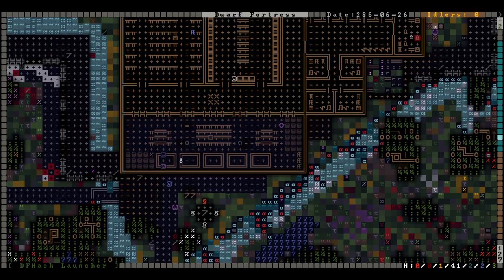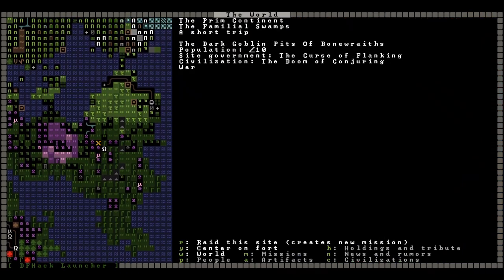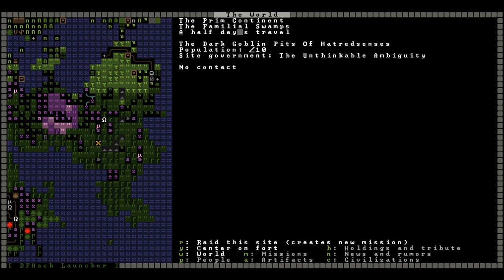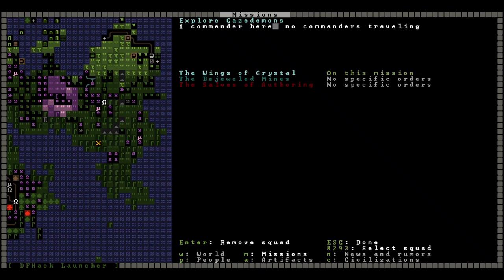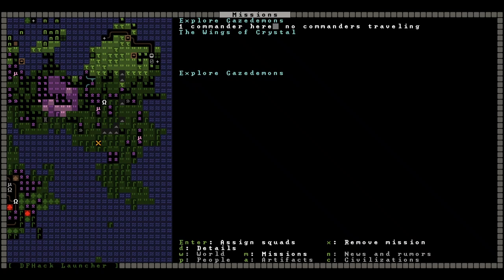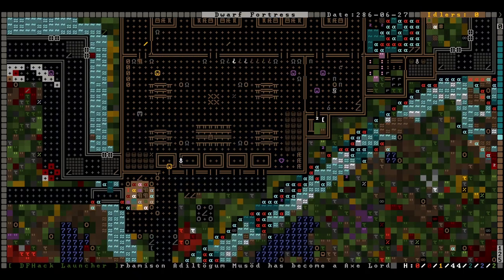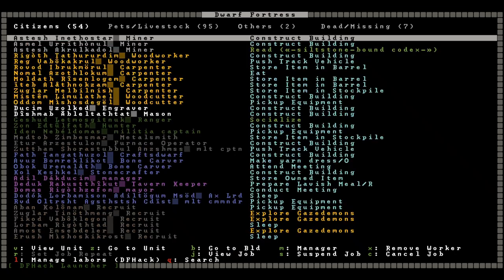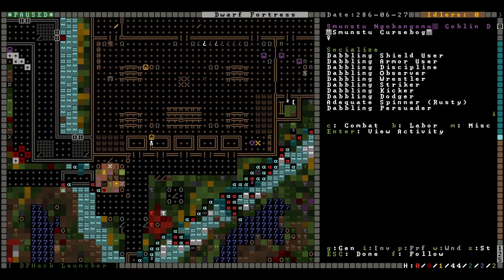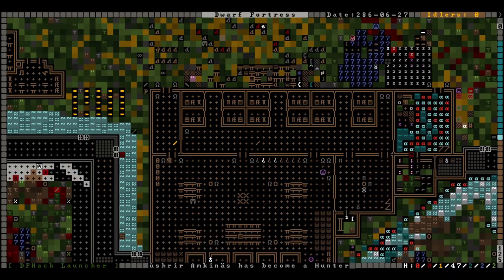There doesn't seem to be anyone there for us to kill now. Less than 10 can be zero I guess. Bone wraiths - as long as we're doing this, let's focus on sites that have stuff for us to steal. Send the Wings of Crystal to explore Gaze Demons - there is at least a book, and we can always use more reading material. Is that goblin our only visitor right now? That's not a visitor - that's a citizen. That's Spun Stew the Goblin Dancer. We have no visitors in the fort right now - very unfortunate.